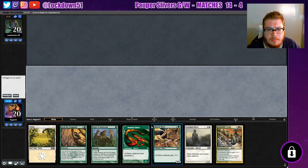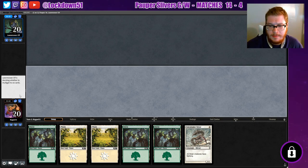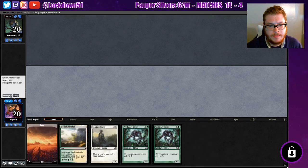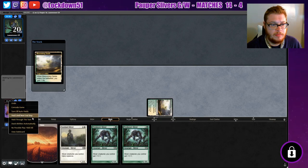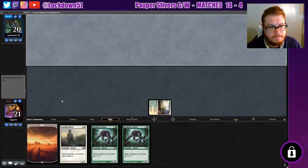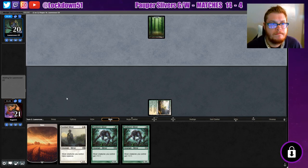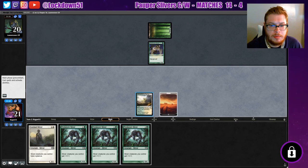Still one Hollow in here that's dead in our hand - I always forget that's just for spells, it's mainly against burn. Can't keep this. What on earth, our draws have been so bad lately. All right, we can keep this at least, we'll put that to the bottom. This might be ugly. Well, we're getting our lord plan going so that's good.